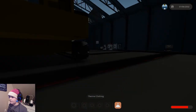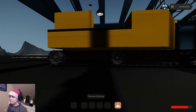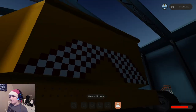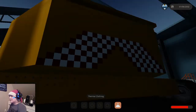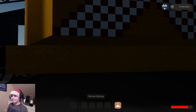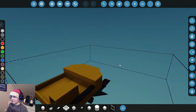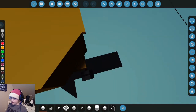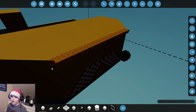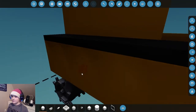Here we are. We have what we got done last time - we pretty much got the tracks and the primary body done. And by the way, I remember how to do this part again. The paint back here is not amazing, so we're going to update that. Today I'm hoping we can get most of the primary function done. So let's get started right away.